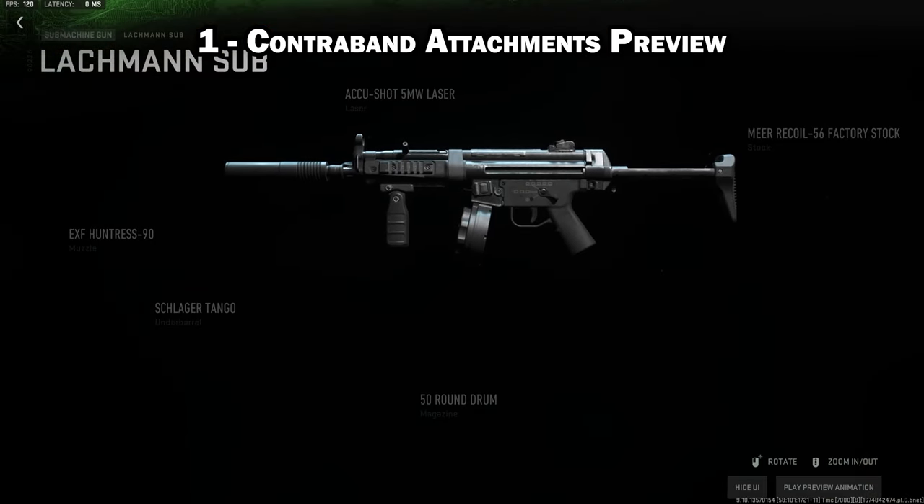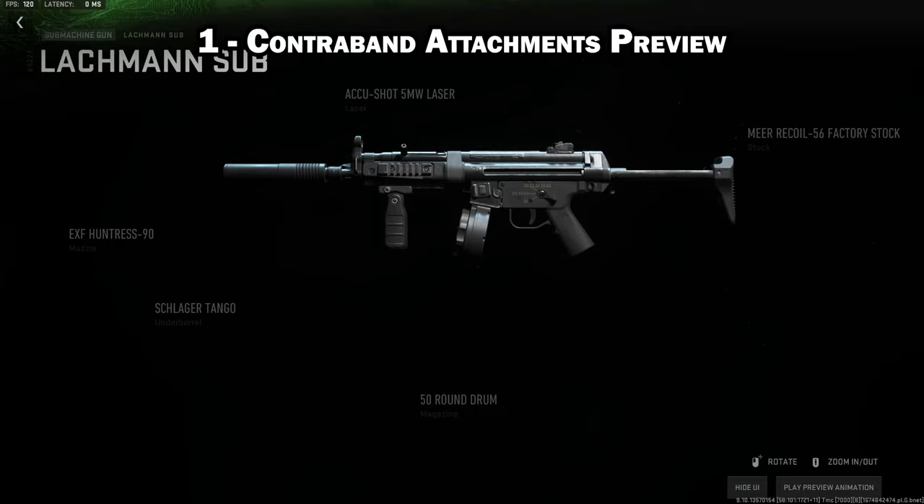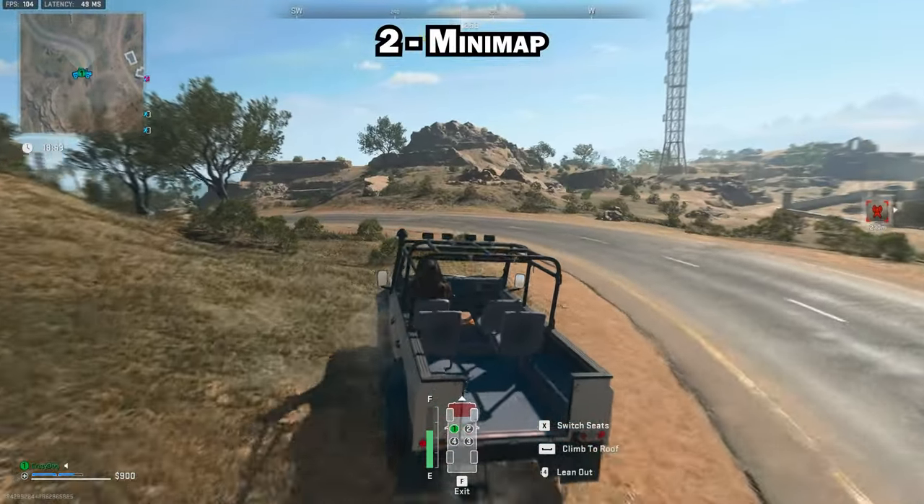You can click on the preview button to see all the attachments of any contraband weapon to see if the build is worth using in game.